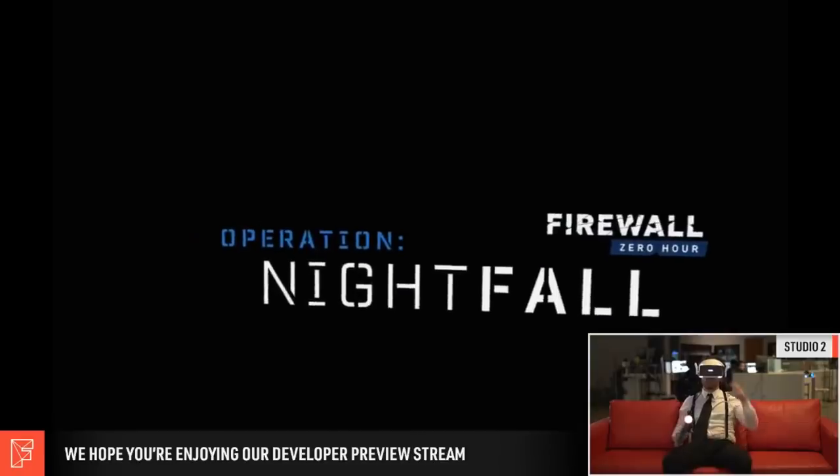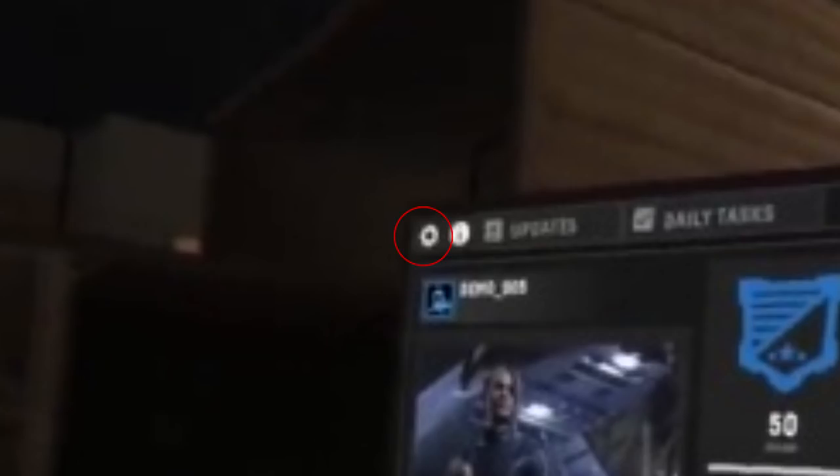Let's take a closer look at the new UI. Starting at the very top left, you'll see a metal cog shape, which is very likely to be the settings menu. Just to the right of that is what appears to be an eye in a white circle, which I'm assuming is an information icon - probably giving you information about some aspect of the game, maybe explaining the rules of the currently selected mode. To the right of that we have a tab that says 'Updates', which could be a place where First Contact Entertainment displays messages to players about patch notes or scheduled maintenance.